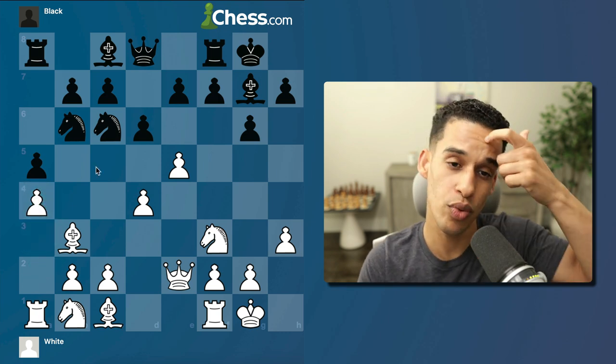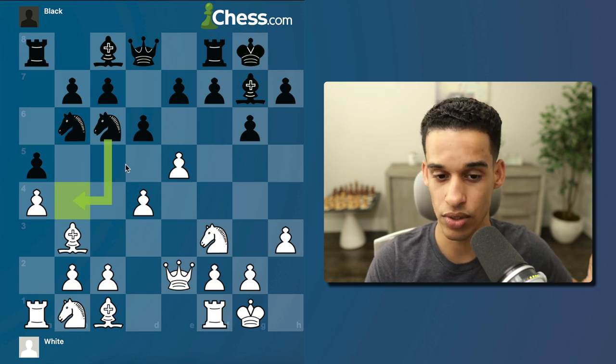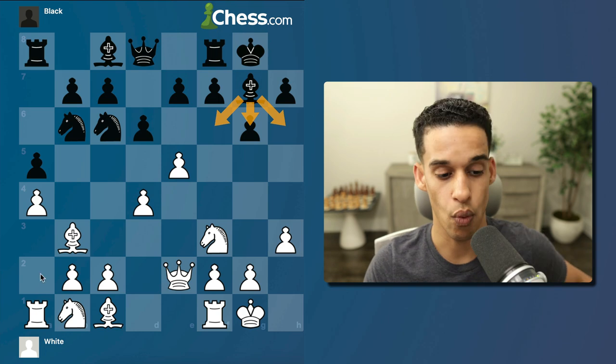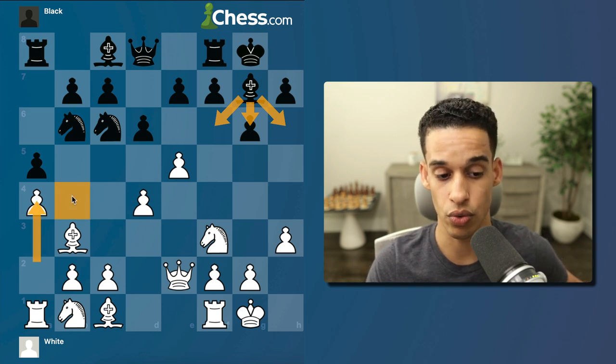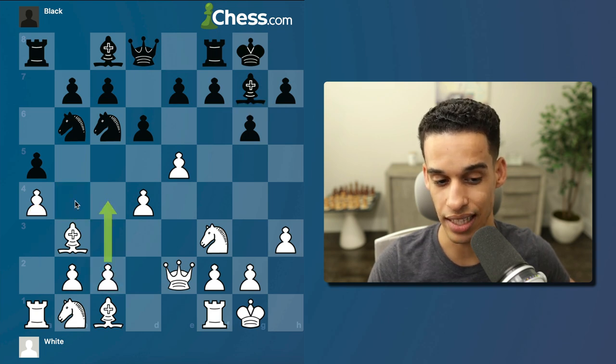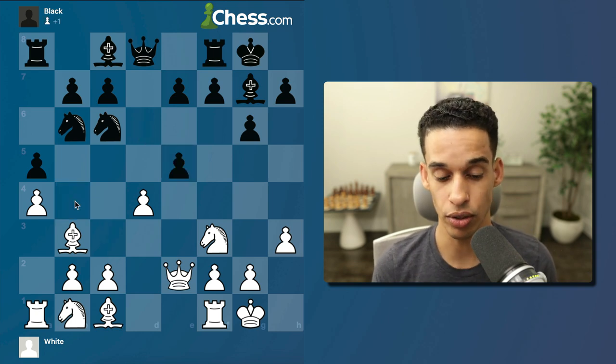I'm going to stop the a4 push. Typically this move has a drawback: b4 becomes weaker. Same concept — when they push g6, h6 and f6 become weaker. When we push a4, b4 becomes weaker. However, I still have the c3 pawn. If I had played c4 like I mentioned before, there would be a hole on b4.